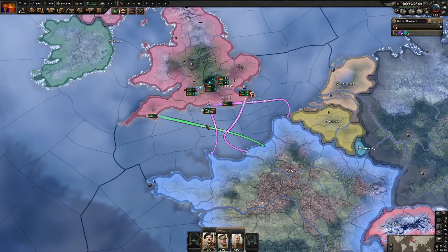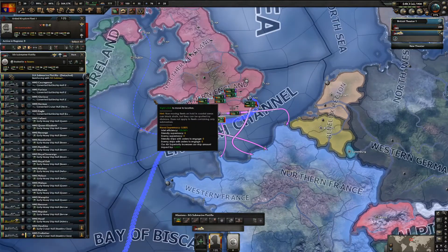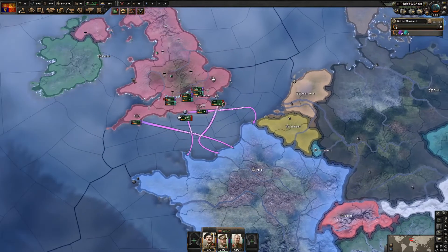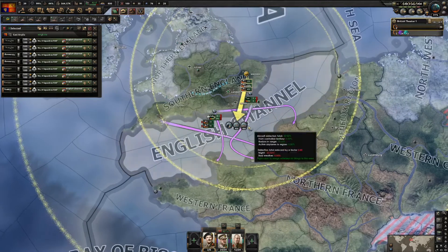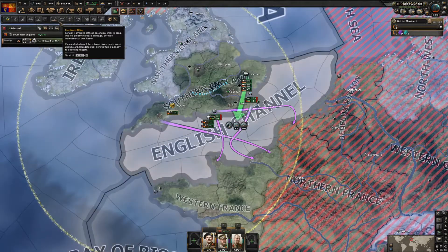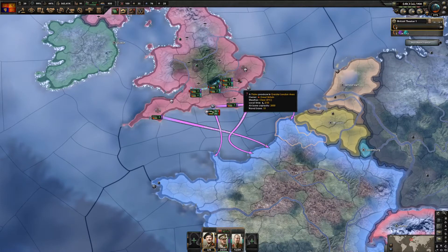France still has the disjointed government, which is really good for us. For the setup it's very important to have our navy ready. We want our air wings first doing air superiority and naval strikes across the channel if we can get some. We can also get the naval bombers doing those strikes, then once we're actually hitting the beachheads we can change the air wings to other tasks.